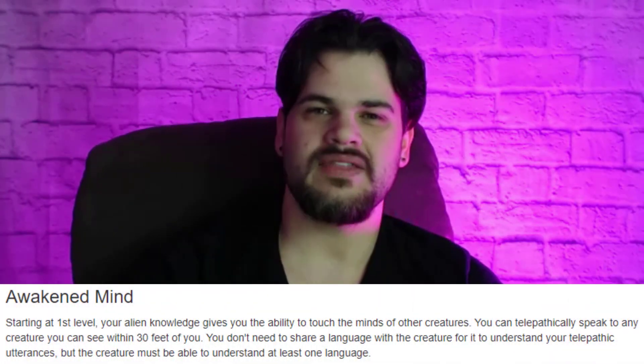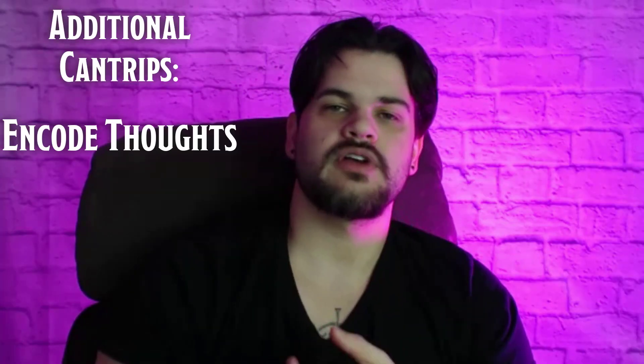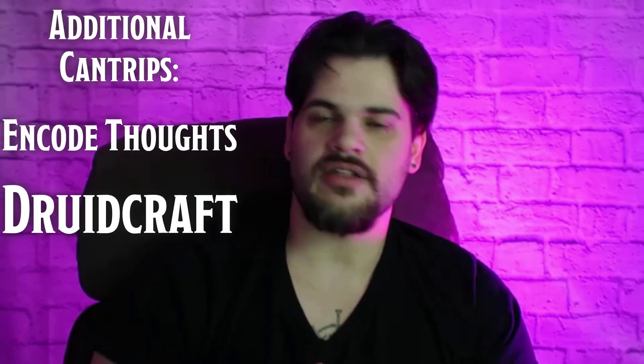By being a Great Old One warlock we get the ability to talk into people's heads, and in combination with Detect Thoughts — which we're getting at third level — we can have full mental communication. We can talk to them, hear their responses, pull out those responses and make them physical. We just have this mental interrogation ability that's really unique and really cool.